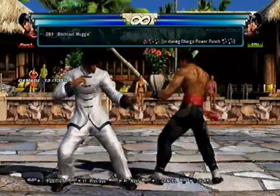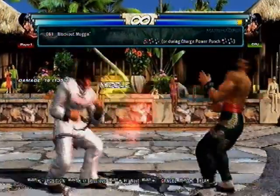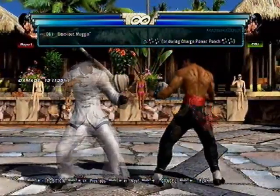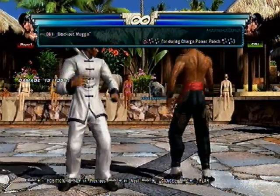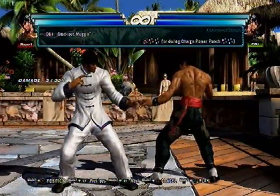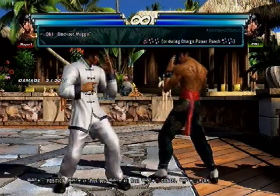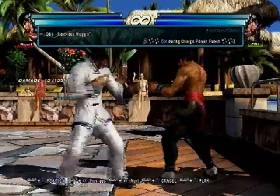You could also just do the up forward 1 and make them think there's going to be a low, and then do a mid instead. A really scary way to end a round — up forward 1, down forward 1, one of these options will have the low. They're going to be so scared to block that they won't do anything about it.